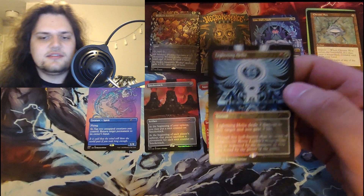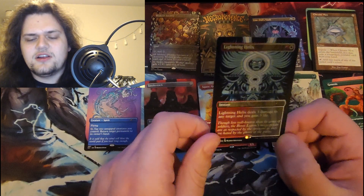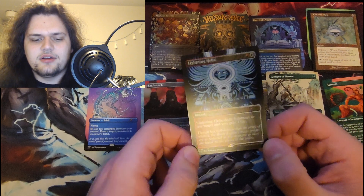So 2005 — this is Ravnica, and this one's got to be Niv-Mizzet because he's like the big guy from Ravnica. Lightning Helix — that actually makes sense! Lightning Helix is a pretty strong card, very good in Boros aggro. Not bad!